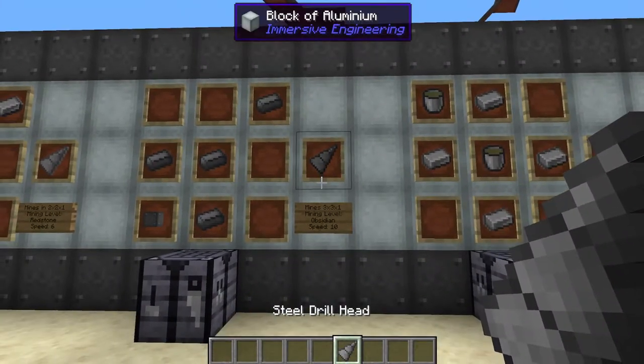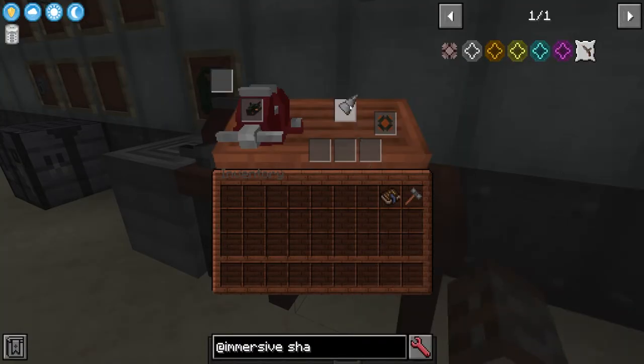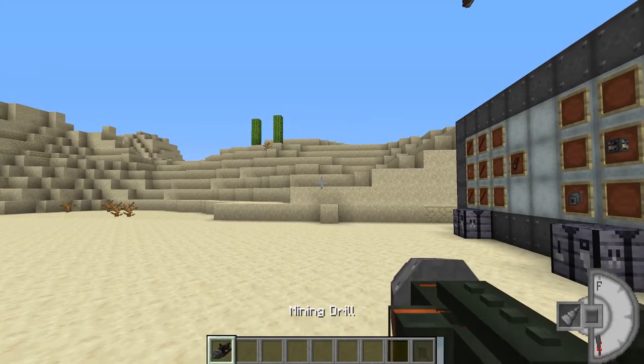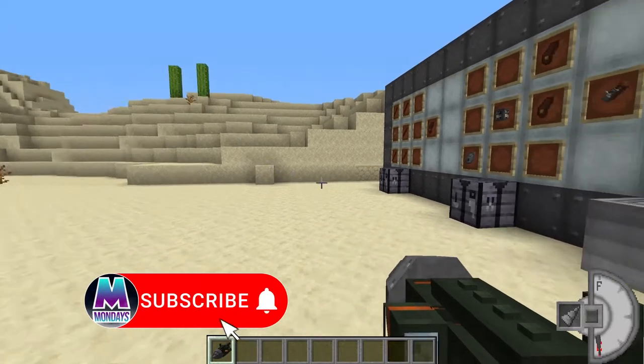So let's use the steel drill head as our example. Going over to the workbench, we right-click on it and put our drill head in, and now we can see the drill head on the side. By itself this is pretty cool, but you can't use it right now — when you hover over to the side you see that you need to actually put fuel in.